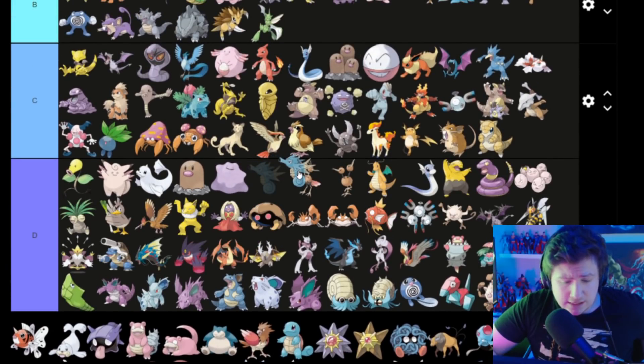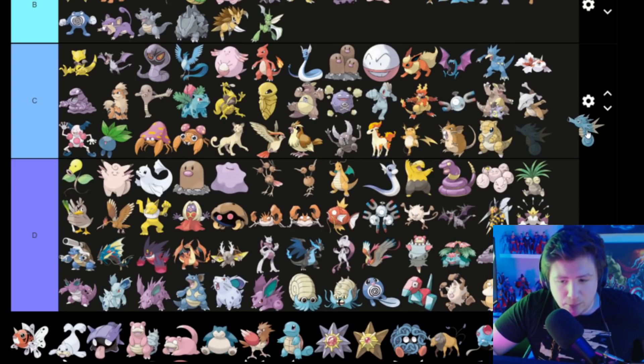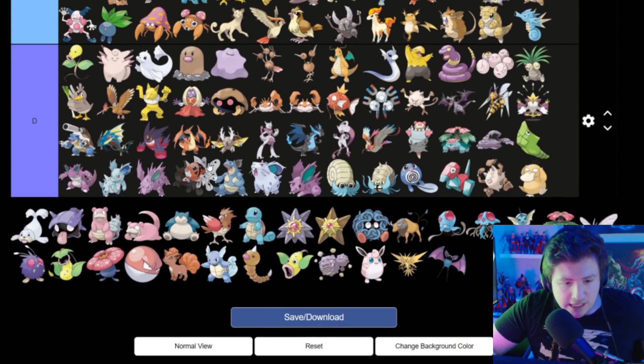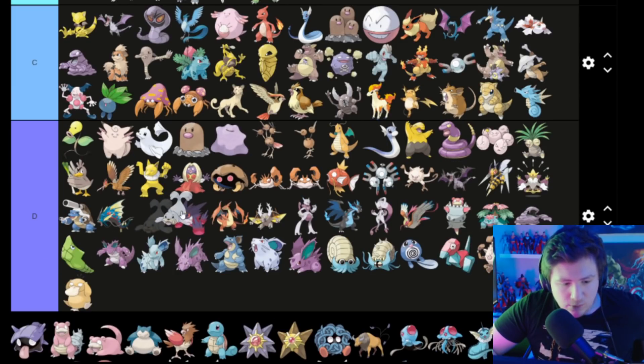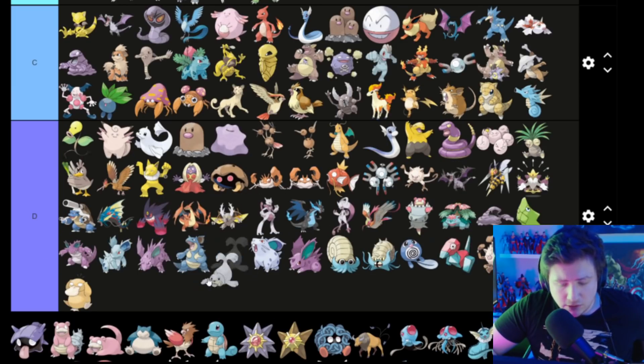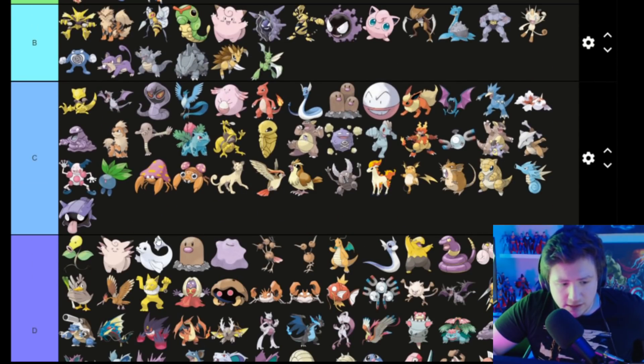There's something like a horse but more angry — and what I said about angry people — angry people go in C. There's one I forgot existed entirely, so it goes in D. Something that's basically just a dumber-looking Dewgong — I don't like it — D. Shellder is kind of cool — it's got a tongue — goes in C.